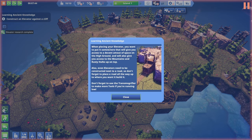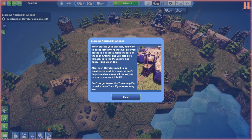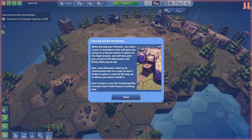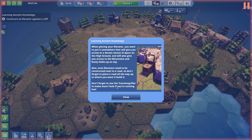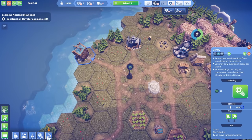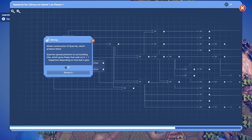When placing your elevator, put it somewhere that gives access to a decent amount of space on the high ground and access to the mountains and rusty hulks up top. Even elevators need to be constructed next to a road, so don't forget to place a road up there. Don't forget to use the transmogrifier to make more tools if you're running low. Let's get mining started.